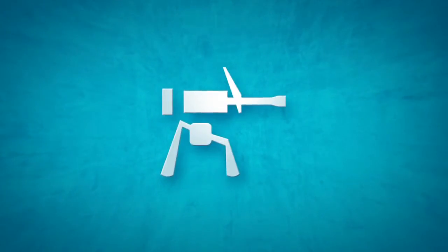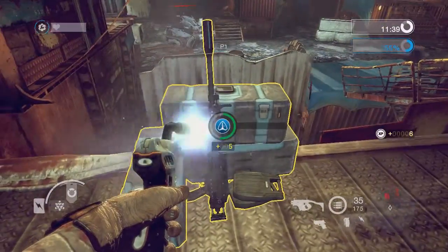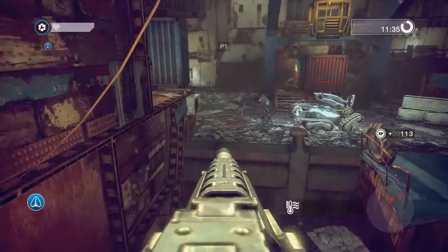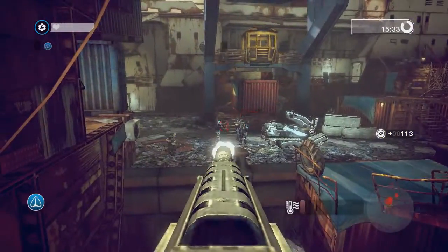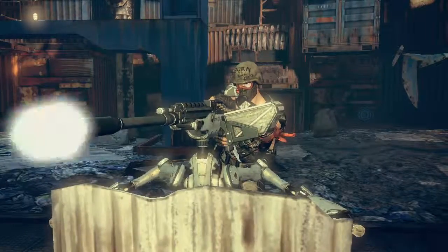Machine Gun Nests: engineers can take missions to assemble machine gun nests in the battlefield. Machine gun nests overlook strategic points on the map and do not run out of ammunition. They can overheat, however, if used for too long.